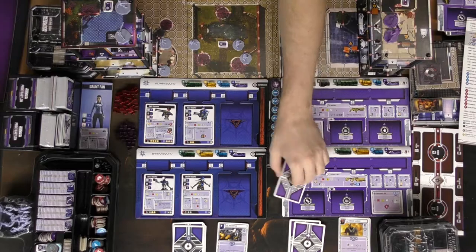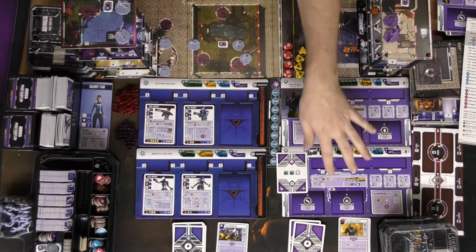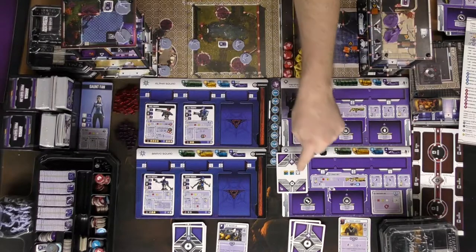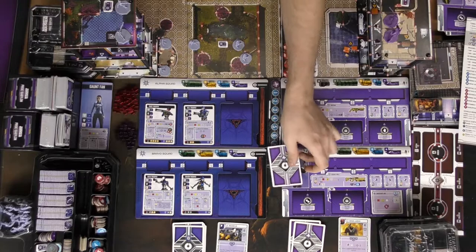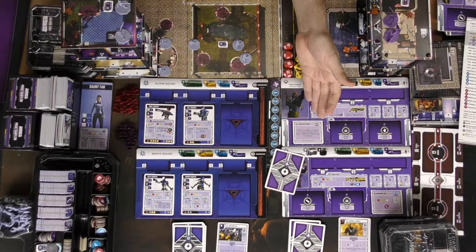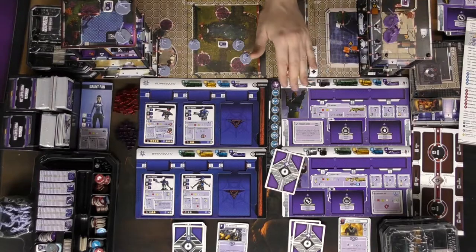I'll take one of these cards to decide — so there's going to be two cubes I can place on whatever board I don't choose to utilize, and then one shield will activate as well. Keep this hidden so nobody sees it. And I'll go ahead and choose Hardtack right here. Hardtack is this character here, and he is now able to make actions.